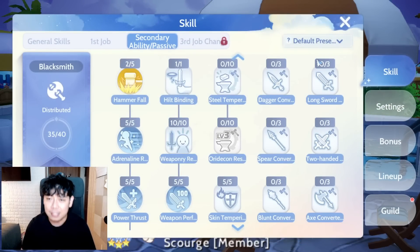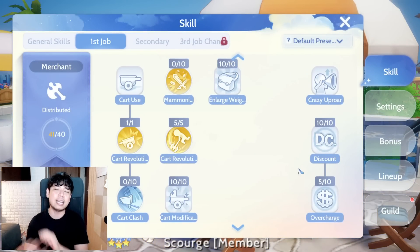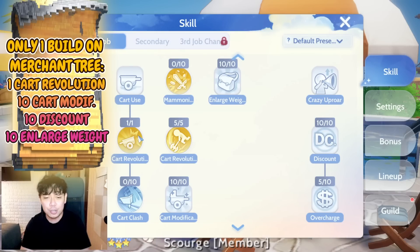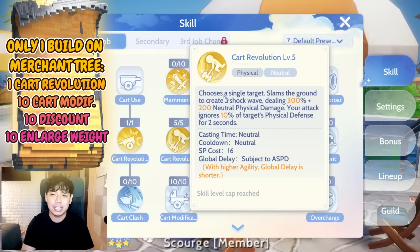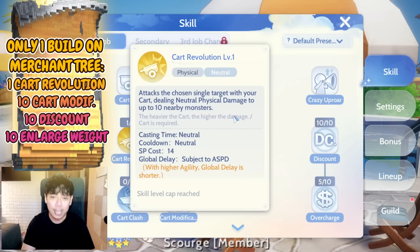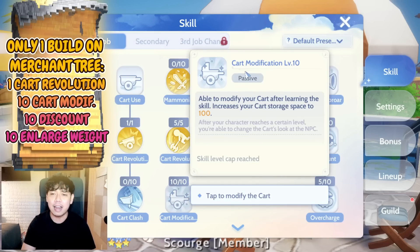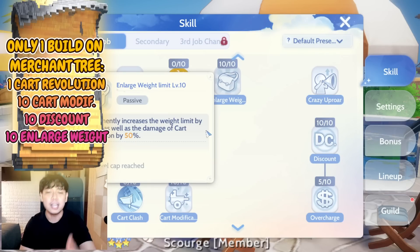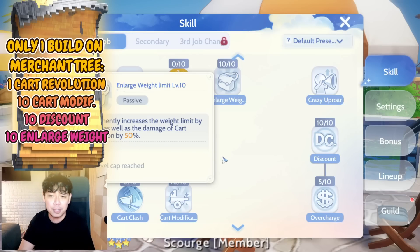Let's now go to the skills. For the skills you only need one preset and it's going to be used in all occasions. For the merchant, of course you need Kart Revolution at just one level. There's also Kart Attack which is the single target version, while Kart Revolution is the AOE. You'll most likely be using Kart Revolution for grinding and MVP. You also need level 10 Kart Modification because you need to increase the storage space and the weight of your cart — and that enlarged weight also increases the damage of your Kart Revolution by 50%.